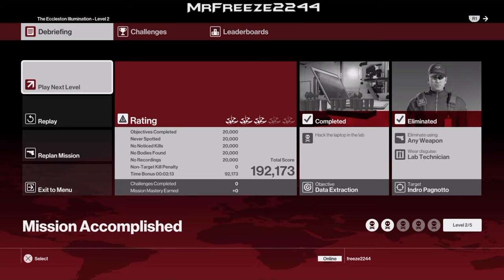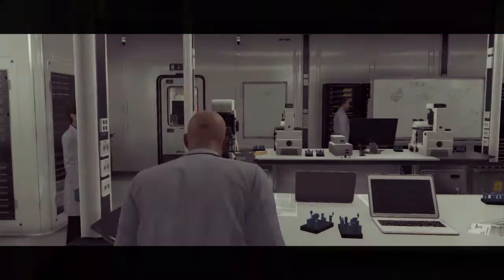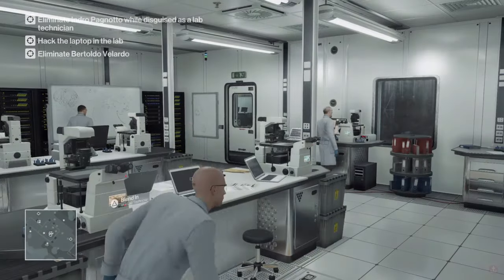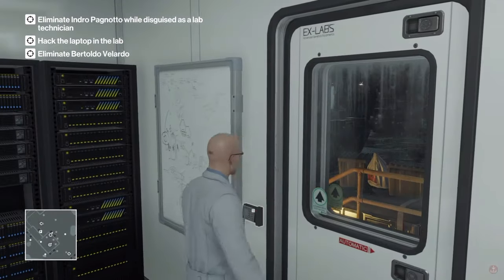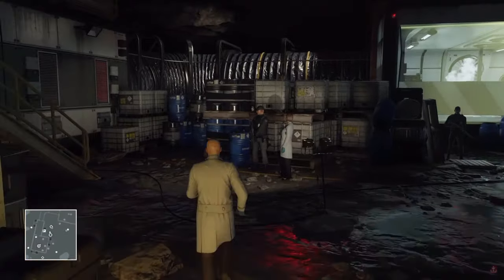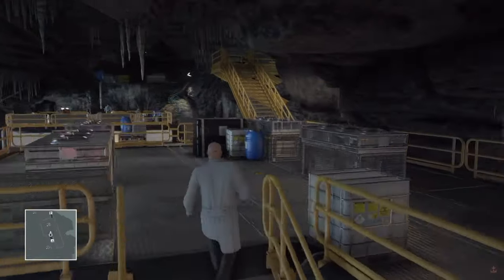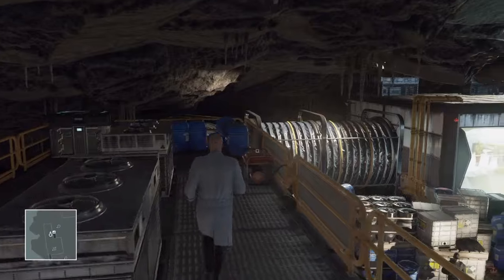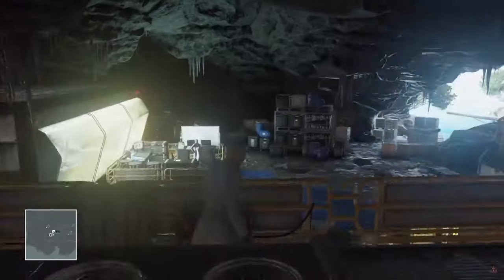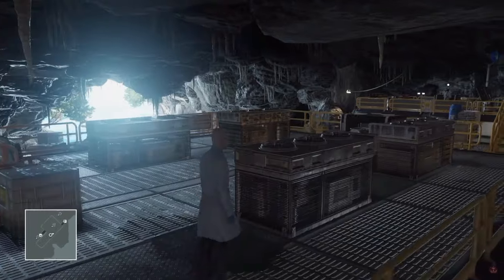For level 3 we have an additional target, so we're going to have to take him out as well. We can use any disguise to take him out, so that's completely fine. First we take care of the first target which we did in the previous levels. Once you get up here, the second target is going to be making his way over to the same area. I'm going to turn off this generator and run over here. Use your instinct for this one because you're going to need it.